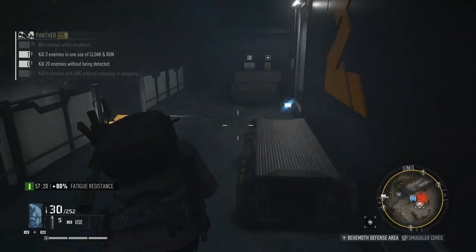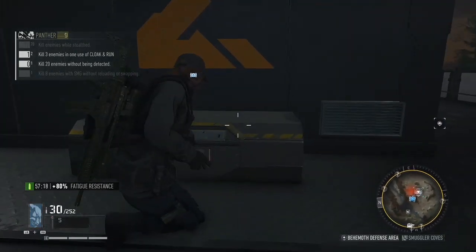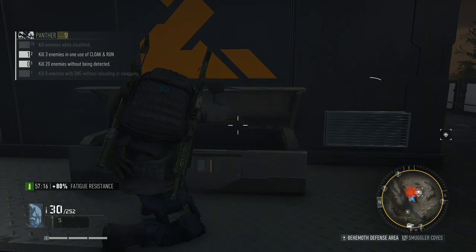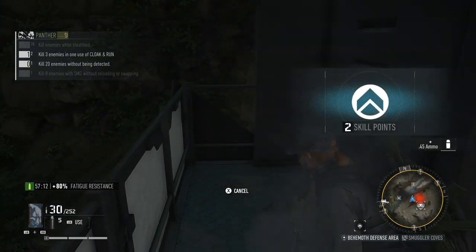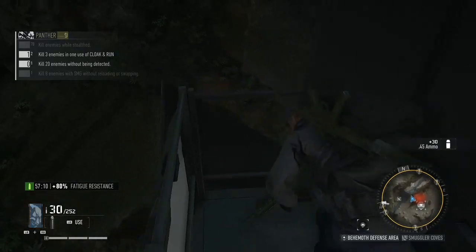Once you get to the second chest, open it up. In this case it's two skill points. Once you've got those, spray again. The cloaking spray doesn't completely conceal you — it just makes you harder to detect.